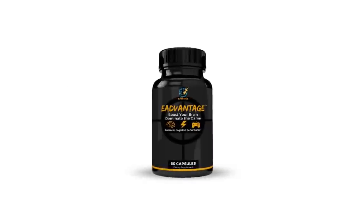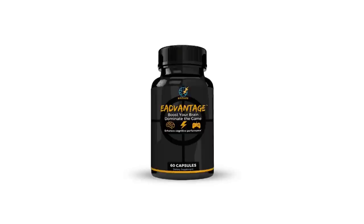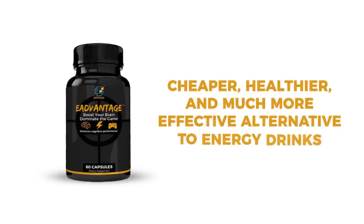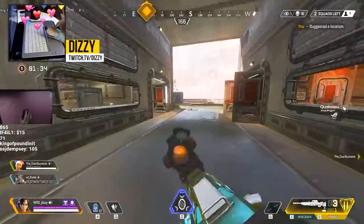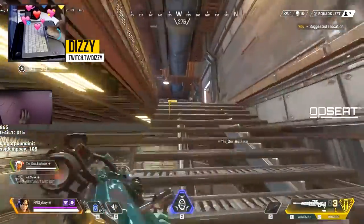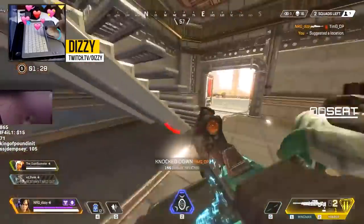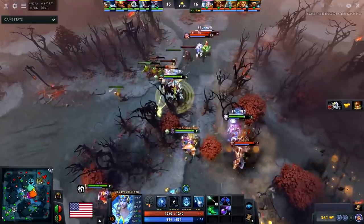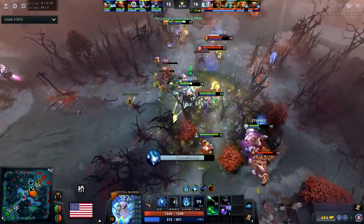This video is also brought to you by our very own esports supplement called eAdvantage. In short, eAdvantage is a cheaper, healthier, and more effective alternative to energy drinks. If you want to get insane focus without the jitters and sugar crash and play at the peak of your ability during important games, then I highly recommend it. You can find a link as well as a discount code in the description below.